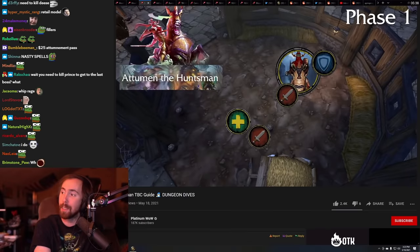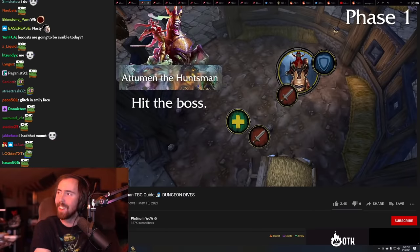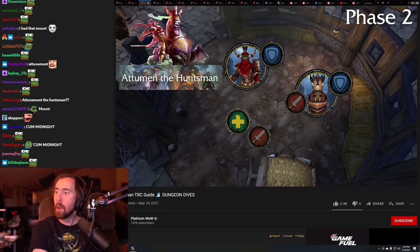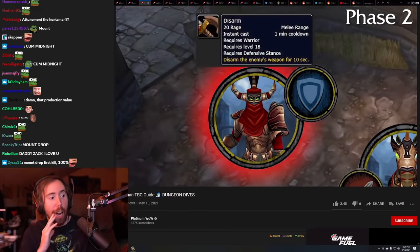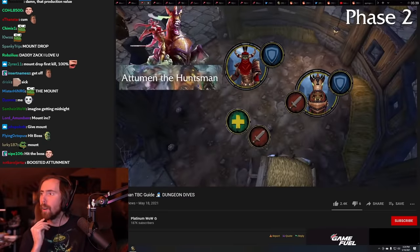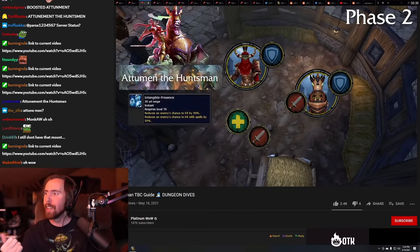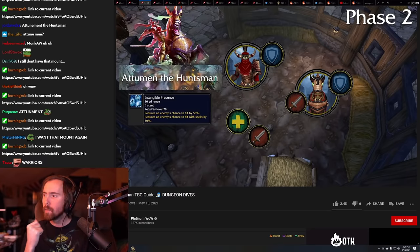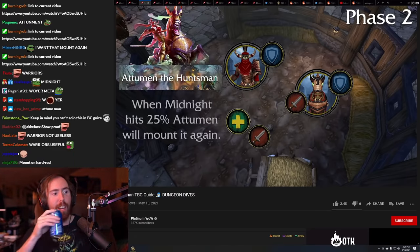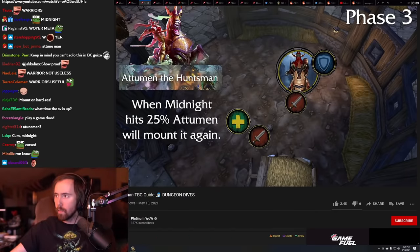At the start of the fight, Attunement will be on his steed called Midnight. Deal damage to him until he gets to 95% health, and he'll get off Midnight. One tank will hold Attunement and the other will hold Midnight. Attunement can be disarmed, so if you have a warrior tank, you'll want them to tank him. Your raid will continue focusing DPS on Midnight.